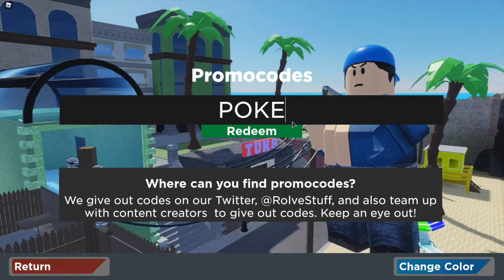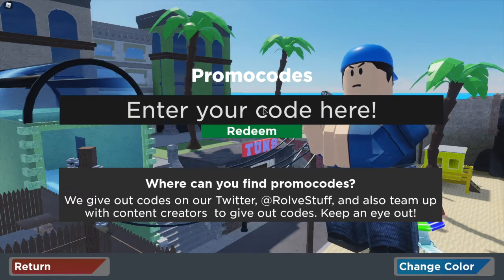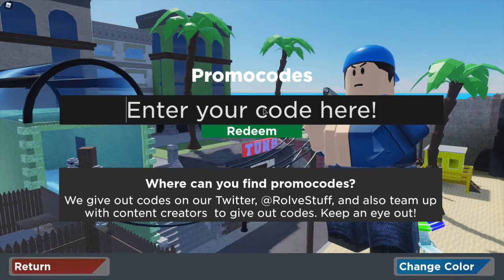The next code is CBROX — all in capitals — and that one has been redeemed. The next code is POKE — all in capitals — and that is redeemed as well.